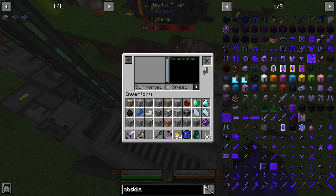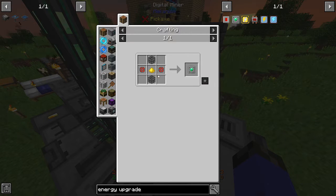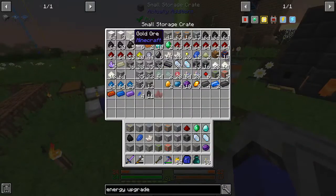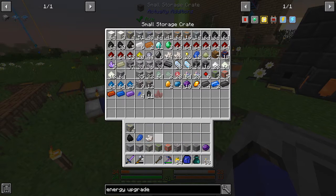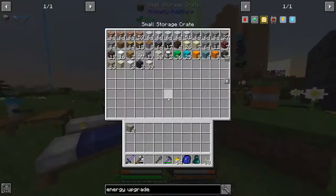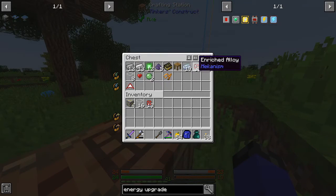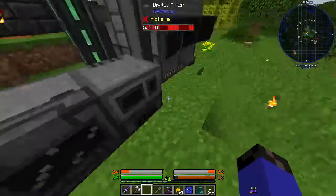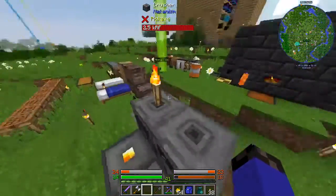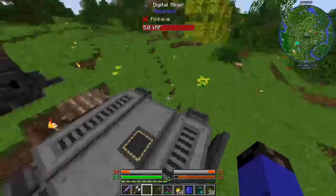I'm going to put energy upgrades in this thing instead of speed. Energy upgrade — you can put eight of these, so I'm going to need eight pulverized gold, sixteen glass, and sixteen enriched alloys. Let me just pulverize the gold real quick. I can turn off auto-eject and it'll just stay in there. I want to be able to fortune the stuff I really want, so let me add all eight energy upgrades.